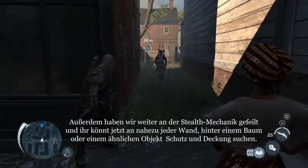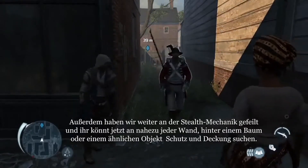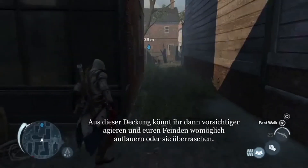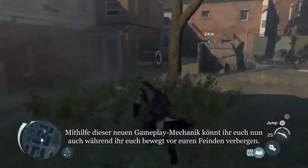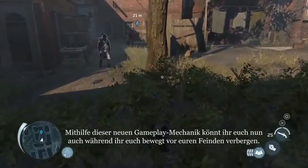We've integrated stealth positioning into the game, so you can take cover against most walls or even trees, and then you can assassinate from those positions, just to help with general player acting and the sensation of being integrated in the world. You can also see here new moves such as the stalking zone, which are basically mobile hide spots that allow you to stay hidden.